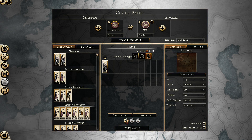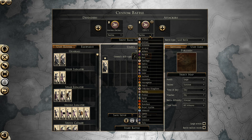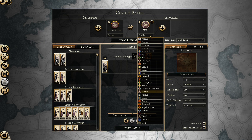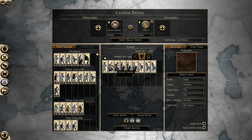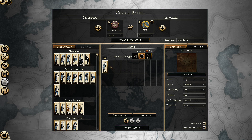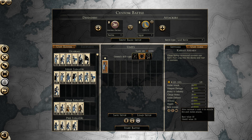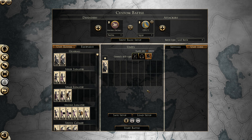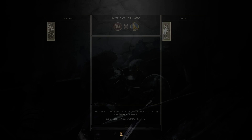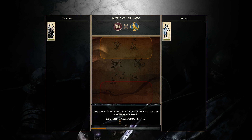Against foot skirmishers this mechanic changes. You are going to be at a range disadvantage and you're going to receive more missiles. Getting very close to foot skirmishers is not the best idea. What we're going to try here is a unit with fairly lackluster armor — the carrion axemen. They have 35 shield and only 10 base armor, so let's see what these noble horse archers can do with and without heavy shot against this infantry unit.